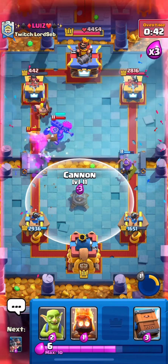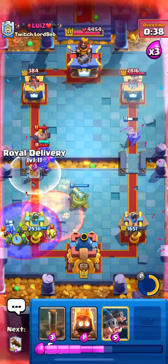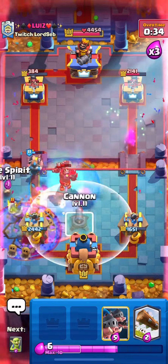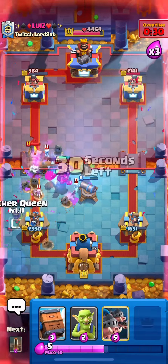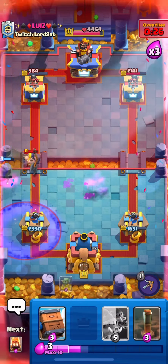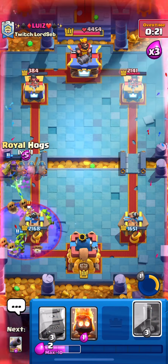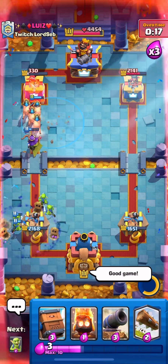We need to cycle quickly and play a little defense. The EQ is actually a really good counter to his Graveyard, which is weird, but it does a really good job. That was his only breakthrough — he only got about 300 damage. We'll just go Hoggies and end the game here. There's no way he's defending. GGs!